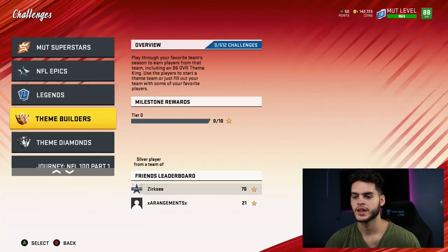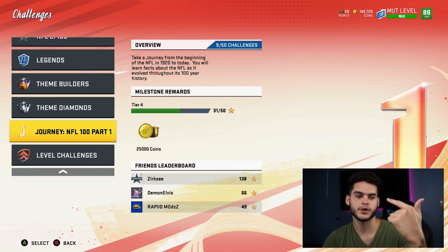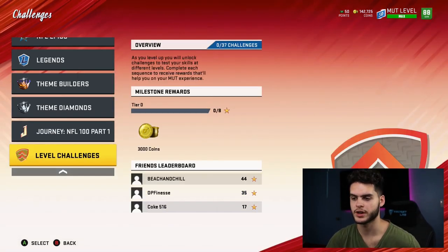Next thing you want to do is come over to The Journey and play it. That gets you Michael Thomas 88 if you finish it. So now you have a wide receiver, a cornerback, a quarterback, and a right end — probably about a quarter to one-fifth of your team complete right there.